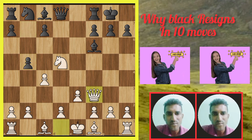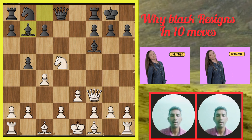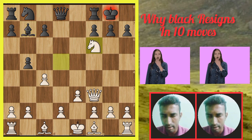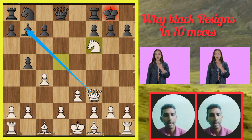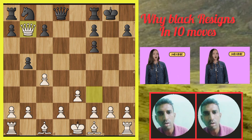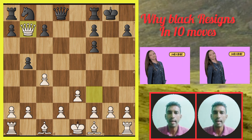Then white plays e3. Black plays b5 — this is the mistake move. Then white queen goes to f3. The game is over because black resigned right now. Next move knight goes f6, giving discovered check. The queen is going to be taken, then the bishop is cornered. That's why black resigned this game.